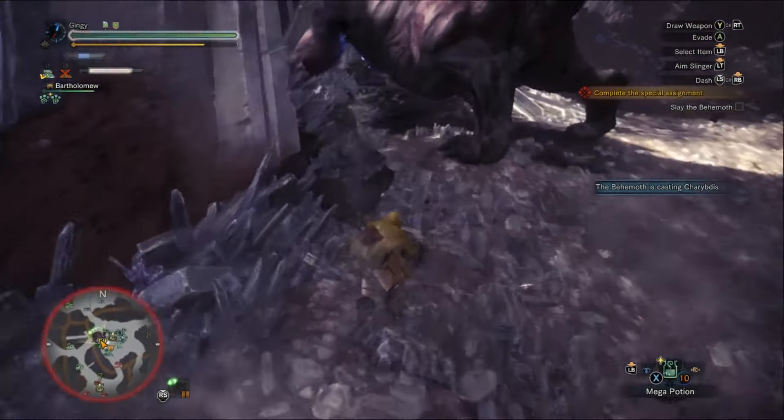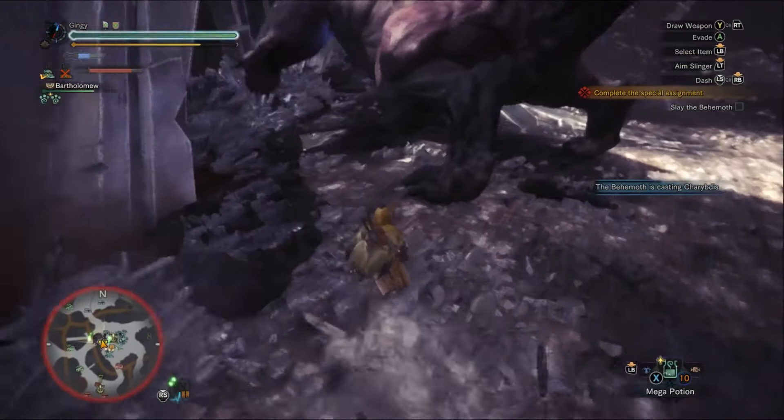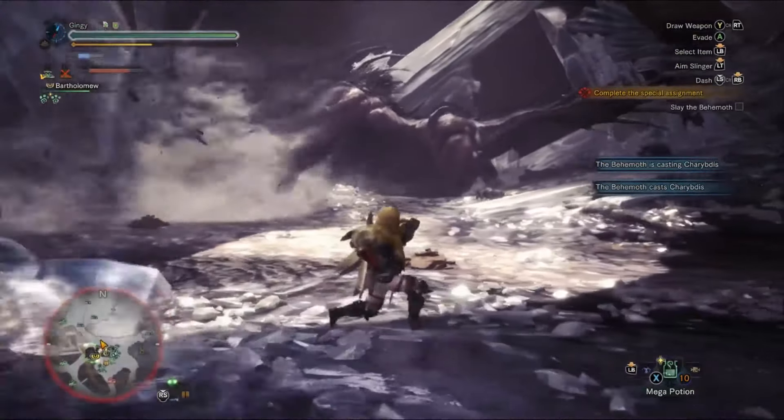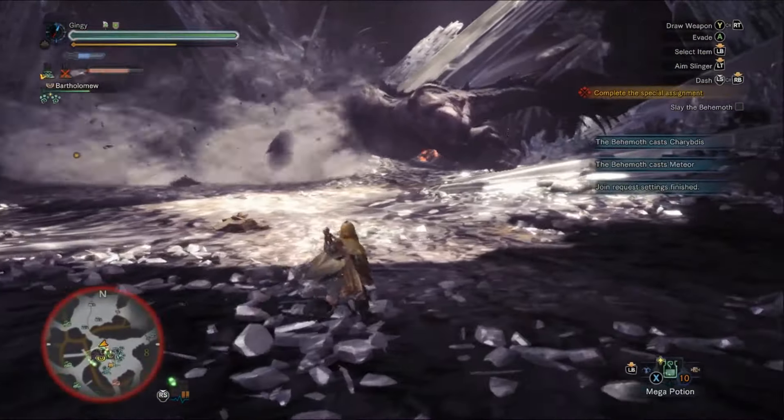It's best to keep the tornado out of important areas — around the walls as mentioned. There are usually about 3 or 4 of these tornadoes in play at once, so keep that in mind. You can easily run away from them just like the meteor, but do not superman dive after it officially releases or you'll be caught in the wind and take unnecessary damage.